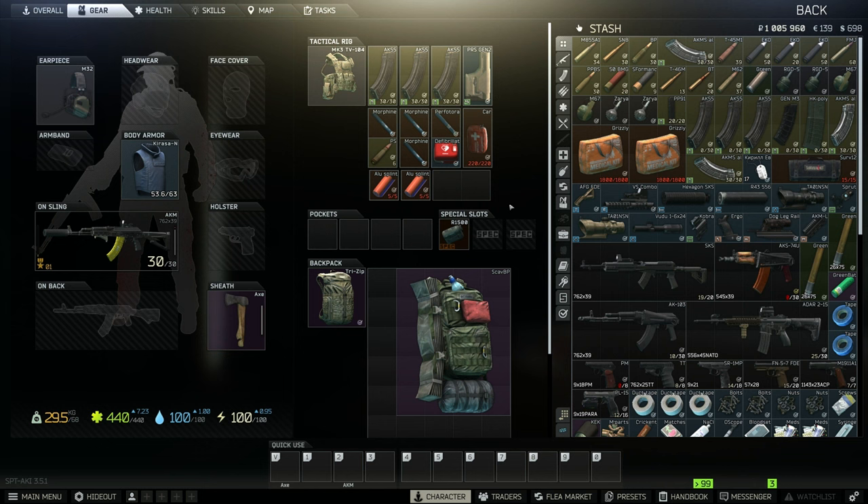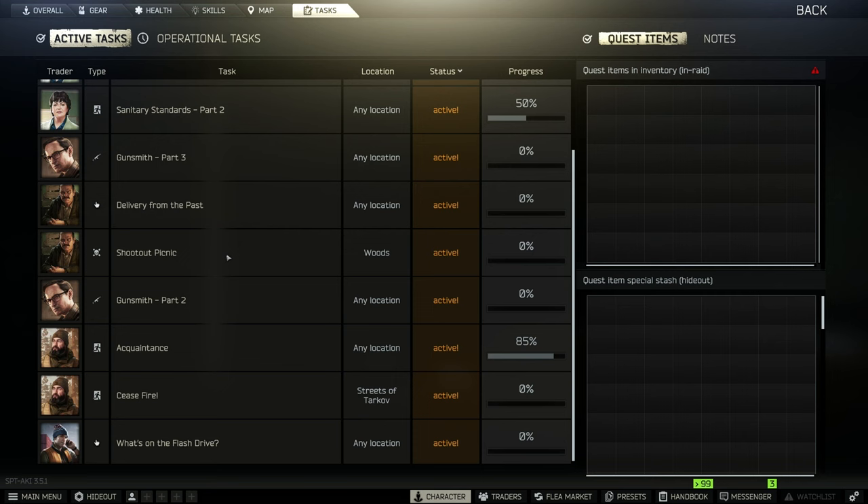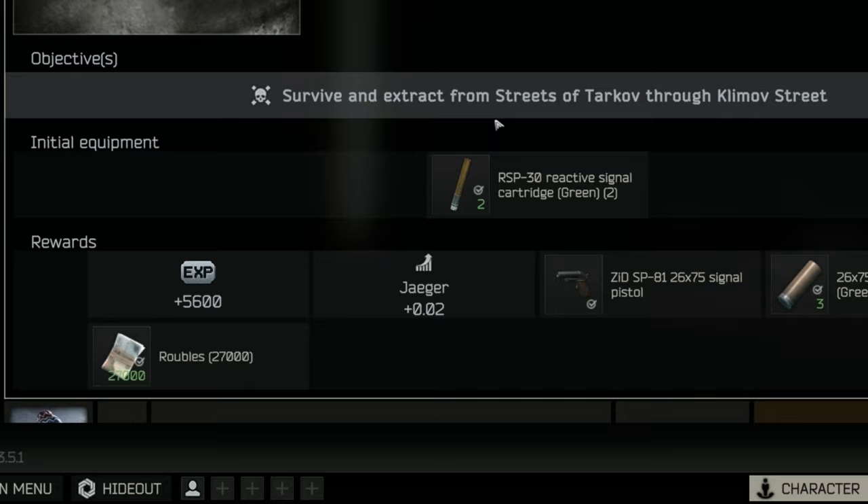What's going on everybody, welcome to another episode of single-player zero to hero Tarkov. In the last episode we unfortunately ended it with a funny little death on Factory trying to do some pistol runs, but we had a lot of successes. So we're gonna try to continue that today. I think we're gonna end up doing some tasks that are probably gonna take us to Streets because I really want to try this task right here.